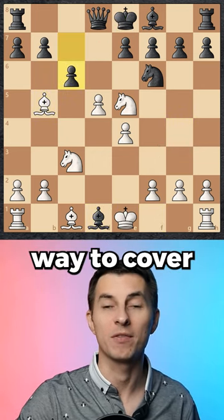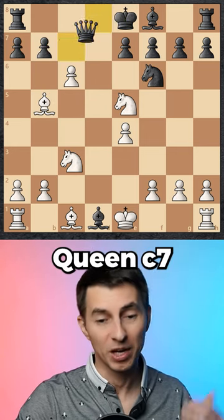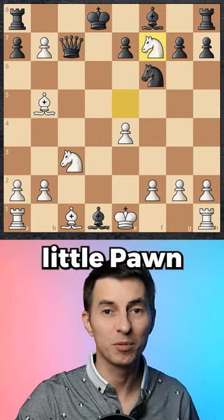It turns out the only normal way to cover is pawn to c6, but now you take, preparing all kinds of discovered checks. Queen c7, trying to stop it, fails to pawn to b7 with a checkmate, and on the next move you're kind enough to take just a little pawn with a checkmate.